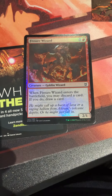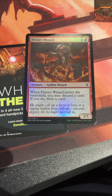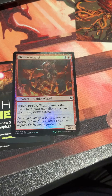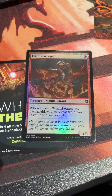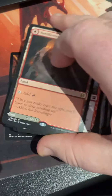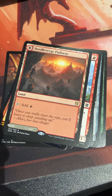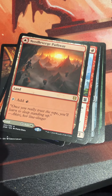Our foil is Fissure Wizard: one and a red, a Goblin Wizard — when it enters you may discard a card; if you do, draw a card. Just a classic Rummaging Goblin with a Wizard subtype, because Party was a mechanic where you wanted all the creature types lined up. Not half bad overall — pathways are always welcome, though it's still got a ways to beat that Ikoria pack we opened the other day.